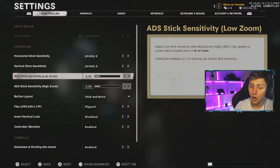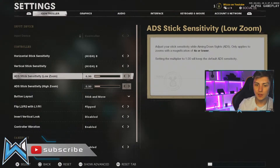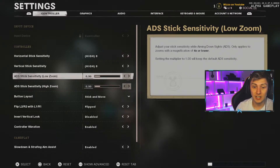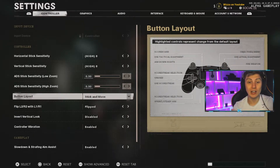For ADS stick sensitivity, both low zoom and high zoom I'd go for 0.90 - only slightly slower than default. Lowering it means that when you're aiming in and strafing, moving left and right, the sensitivity while aimed in is slower, which gives more accuracy. You can also do that for sniper rifles with the ADS sensitivity for high zoom. With a sniper, if you feel like you're missing shots because you're overreaching a little, you can fine-tune this to benefit you quite a lot. I have 0.90 on both and they work well.